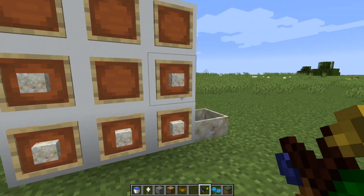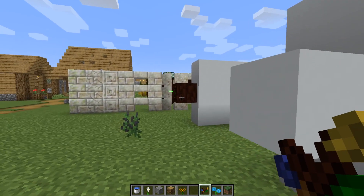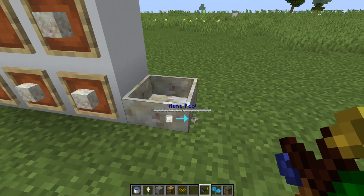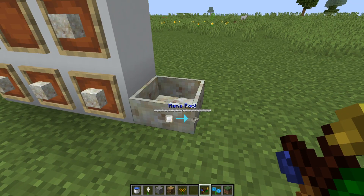To make a mana pool, you need five living rock in a U shape. A mana spreader would take the mana from your flower and shoot it like a laser into your mana pools. But enough of me talking about it — let me actually show you how it works.